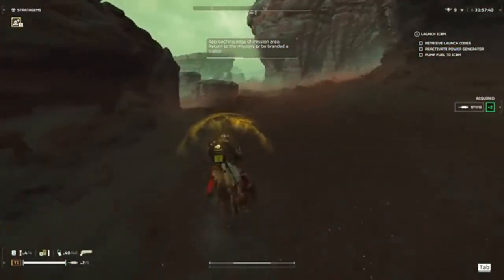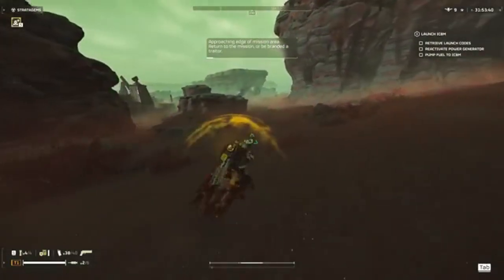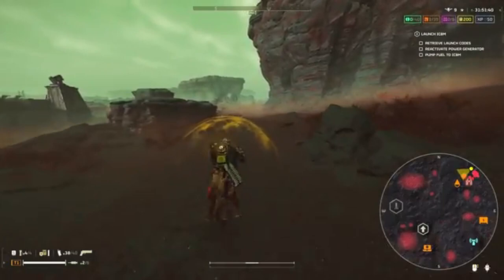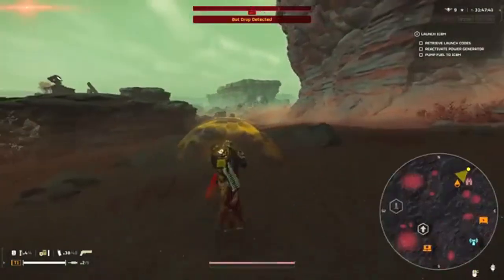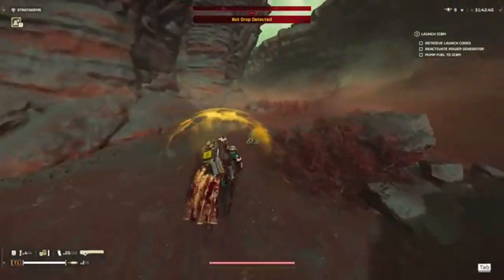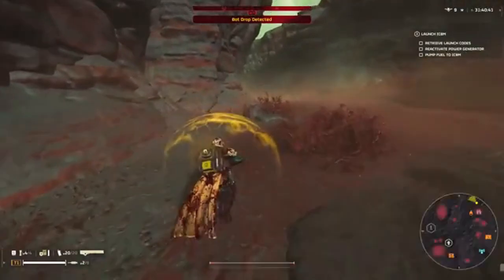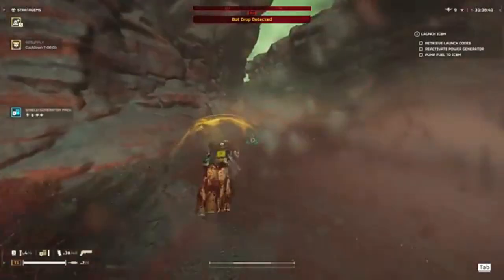This suggests we might be able to drive it ourselves or see it driven by NPCs. Let's talk design and functionality. The Colony Rover, unlike previous leaks, appears unarmed, focusing on transport capacity. This could mean a shift in how we handle rescue or exploration missions, emphasizing speed and safety over firepower.